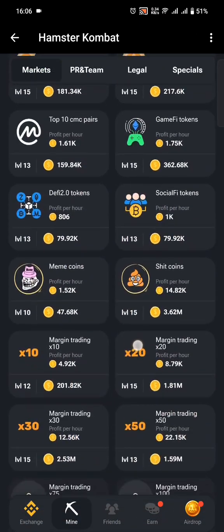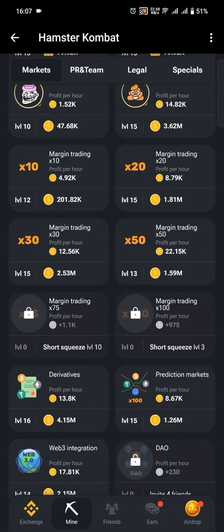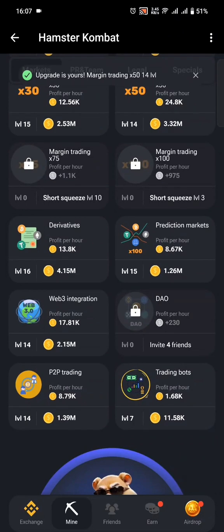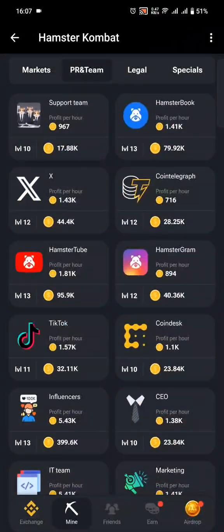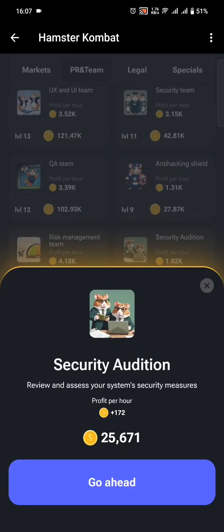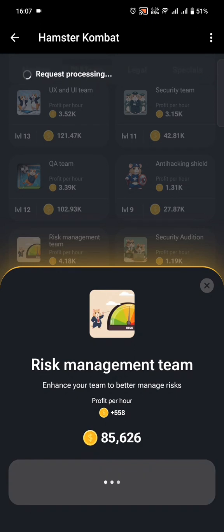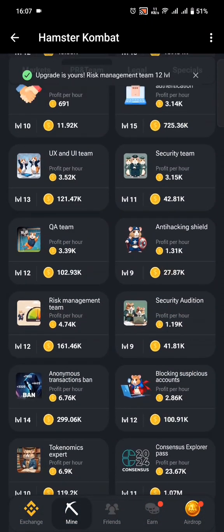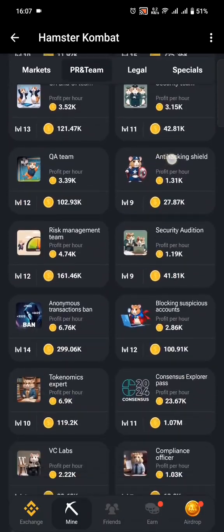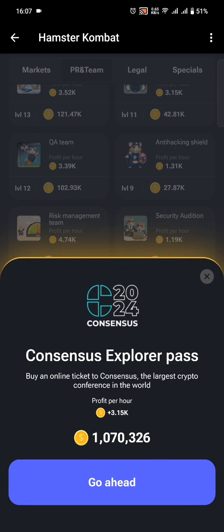Another card to consider is x50, which has good returns at the moment. Under the PR Team section, the Security Audition card gives fairly good rewards, so consider playing it. There's also the Risk Management card to buy. And there's the Consensus Explorer Pass, which gives a good number of tokens, so you need to play that.